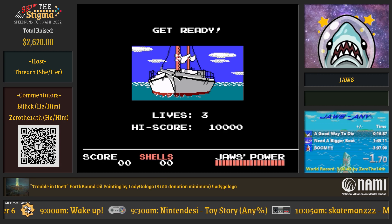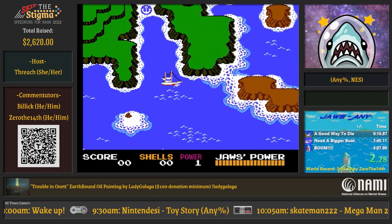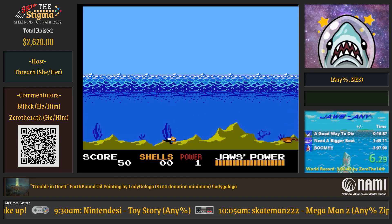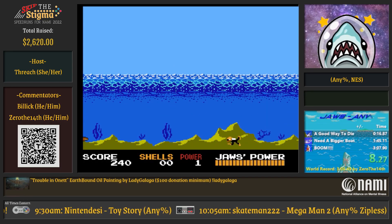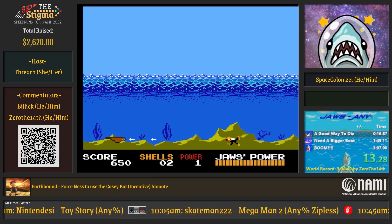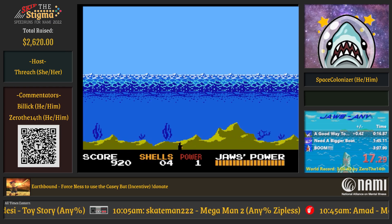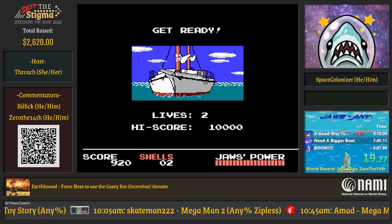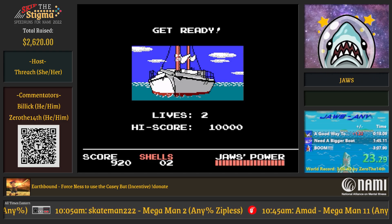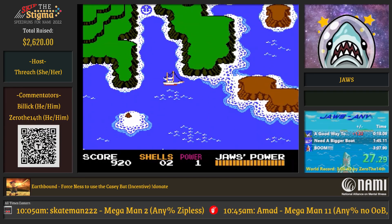Yeah, I'm Billik, I run this game, not nearly as well as Space and Zero, but it should be an interesting run. We've got a route that was completely created by Space Colonizer — the any percent category has been pretty much completely rerouted by Space. Maybe Zero can go ahead and give an explanation of how this works.